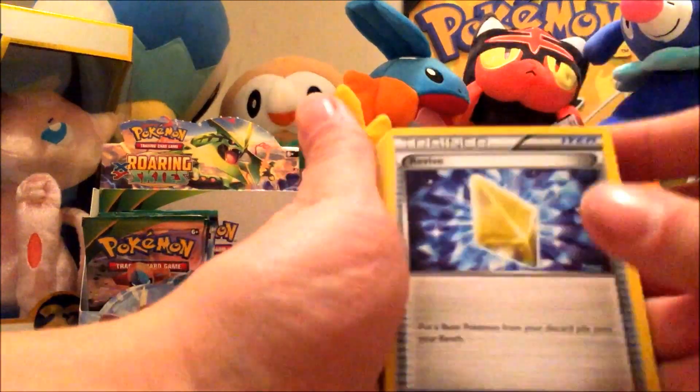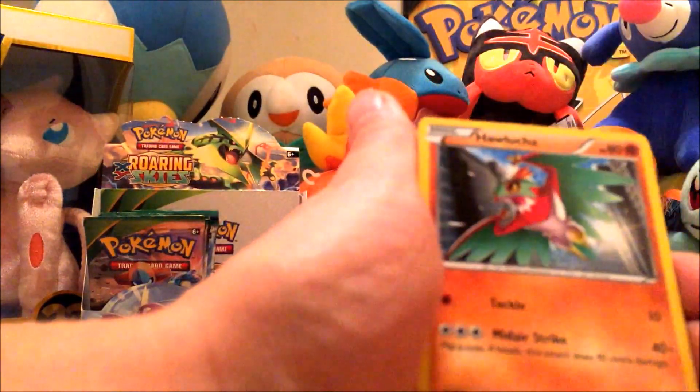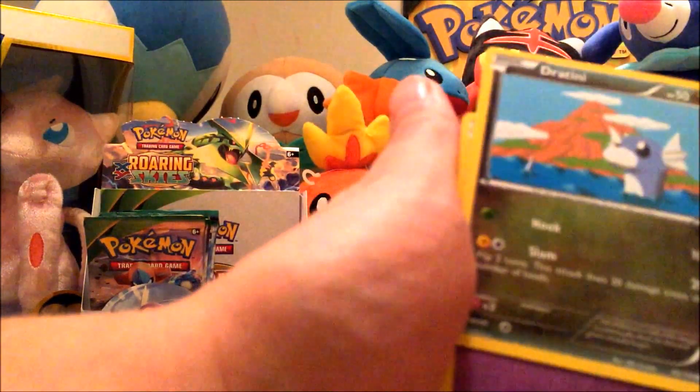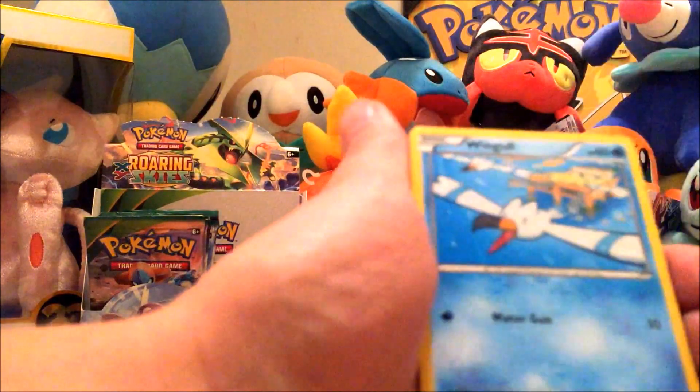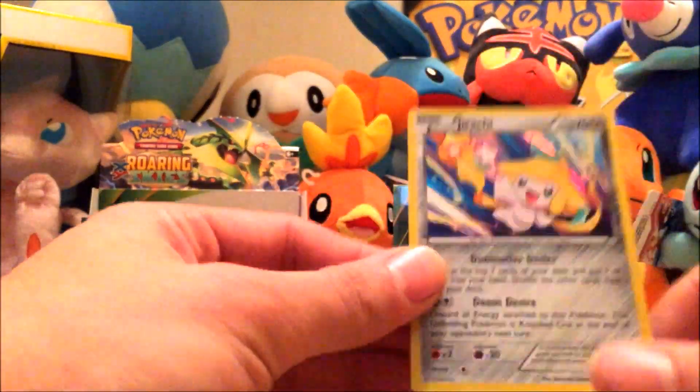We've got a Revive, Altaria, Dustox, Cascoon, Hawlucha, Dratini, Natu, Wingull, Banette, and we've got a Jirachi Holographic.